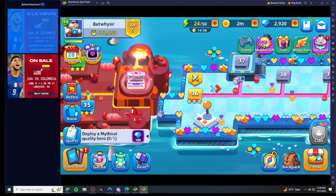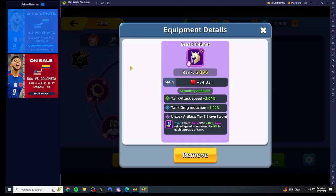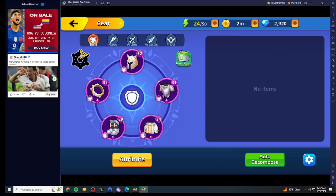First, you want to come down to the gear section. As you can see, once you get gear upgrades you will unlock the artifact tier. With purple gear you get tier three. It may tell you over here in the UI as well.